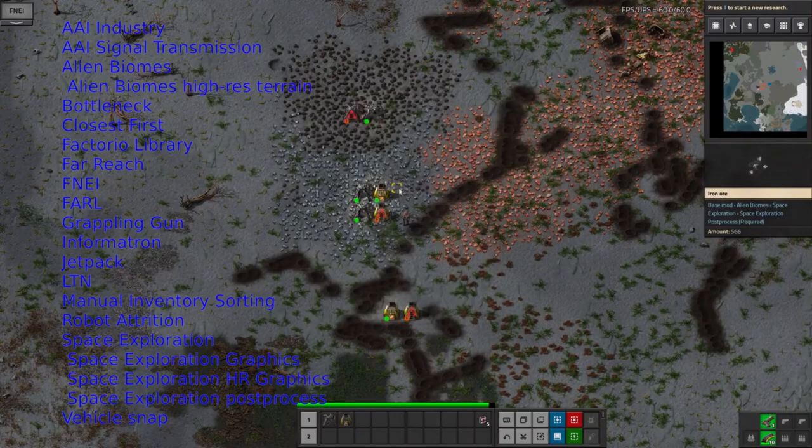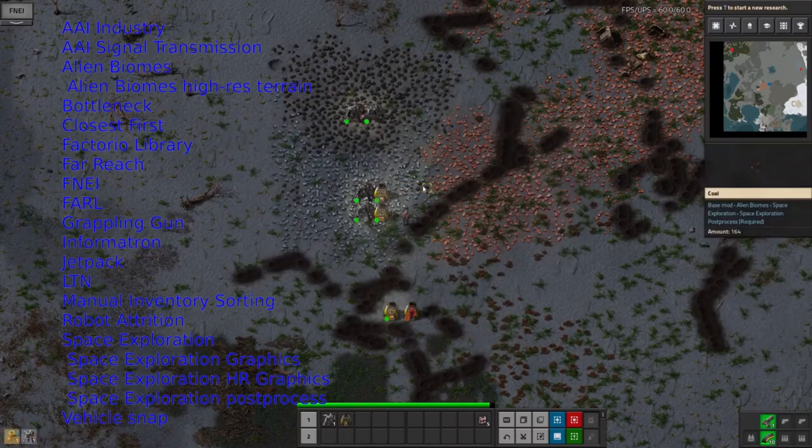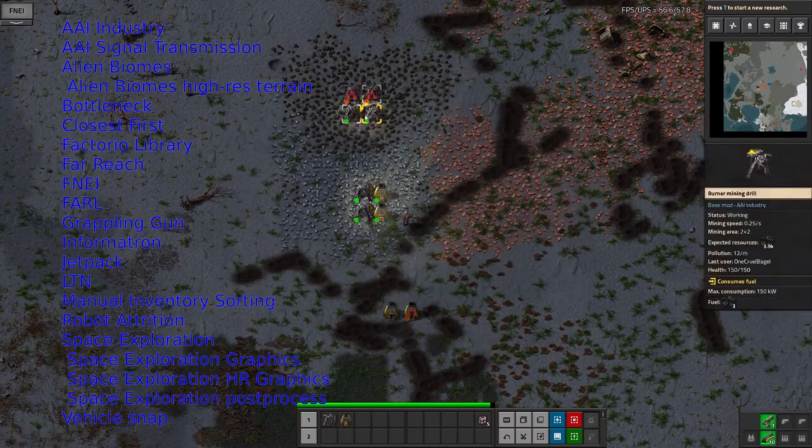So you can have volcano planets, ice planets, purple planets — lots and lots of different ones out there depending on where you go. It gives them all a different feel and makes it feel interesting and varied.